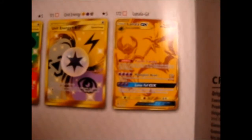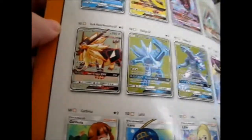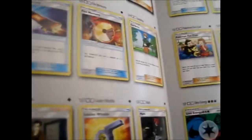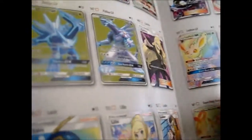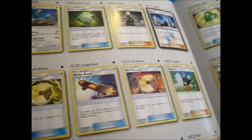Whatever everyone seems to want is the gold cards. So I'm aiming for Cynthia, Looker, Volkner. What else would I want? A Leafeon, cause I don't have one. I don't mind if it's full art or not, I just want one for my collection.